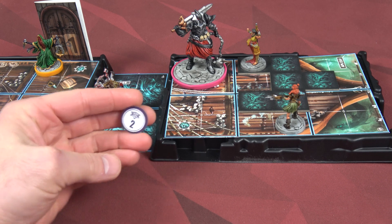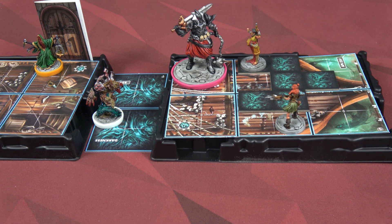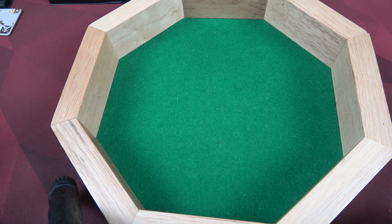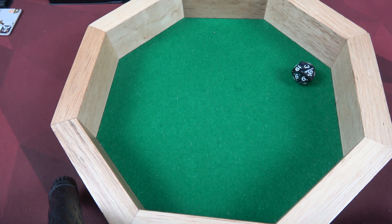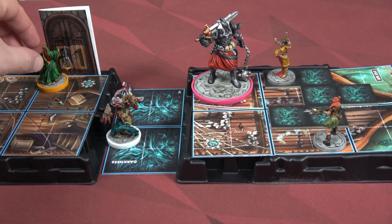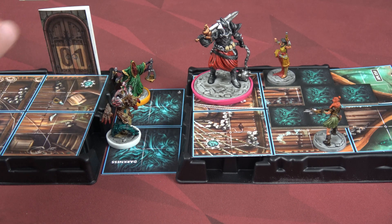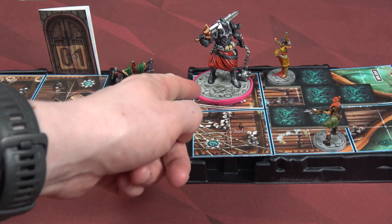The only thing I have left to do is use our two focus tokens to make an attack using our body strike - plus three hit, plus three damage, and push three because he's too big to get pushed. We get a net total of plus one for this roll. Unfortunately, we're not having a great time with the dice today. The shadow cultist is going to go next. All he has to do is move two, go into the darkness. He now has range two to hit both of us.